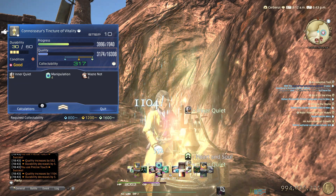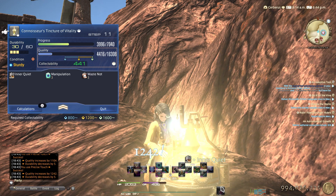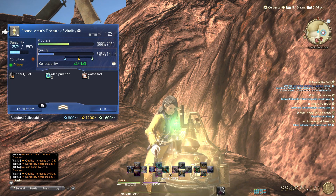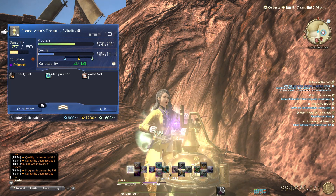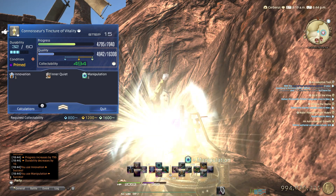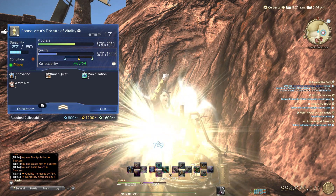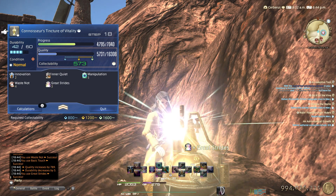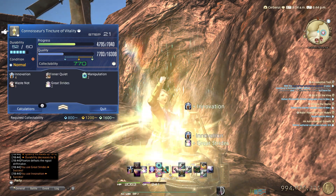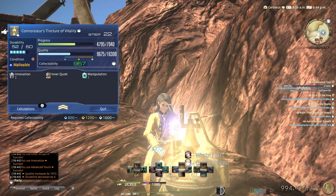So yeah, this is how I'm working on my relics. I can do a groundwork here — primed innovation, plant refresh, manipulation refresh. Wow, a lot of primes! Another plant, great strides, advanced touch. Wow — great strides, innovation, advanced touch. Malleable, malleable — come on, don't fail on me. Thank you.